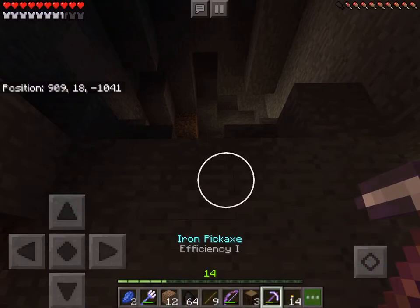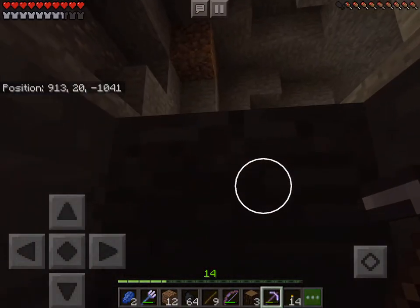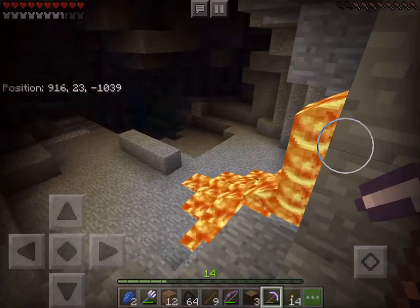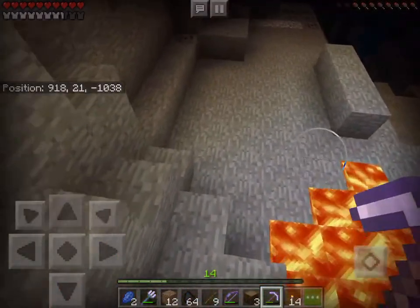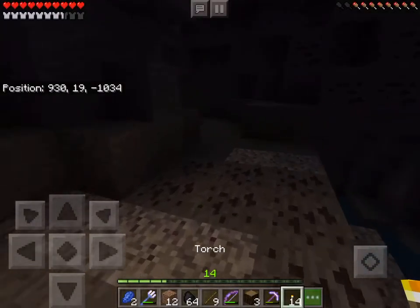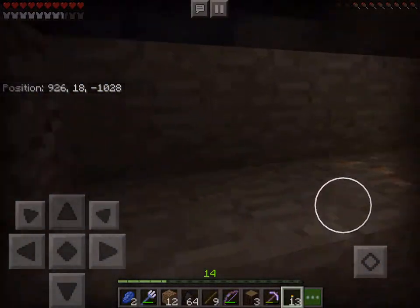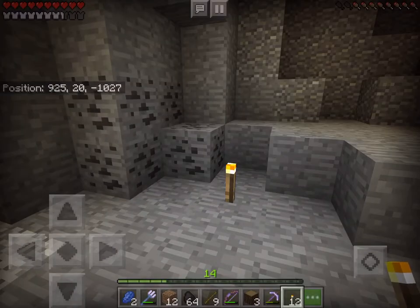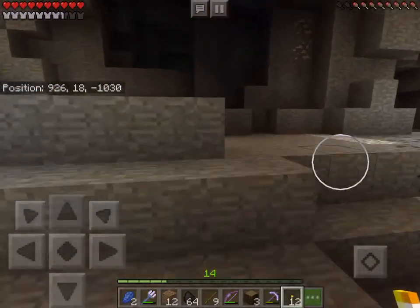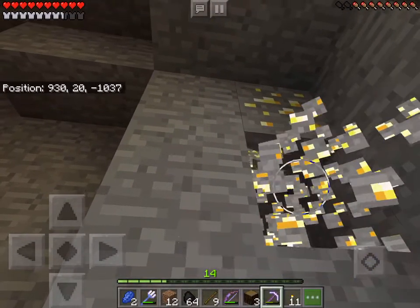There's something up here I want to see — I'm pretty sure it's just more lava. Yeah, it's more lava. Oh wow, look at this giant area! I see more iron already. I'm just gonna leave this lava because it's natural light. Our Y coordinate is way down there — oh, is that gold? I see gold! I really love mining for stuff.